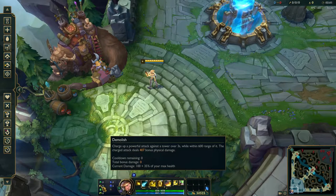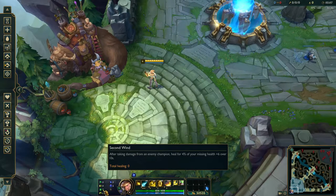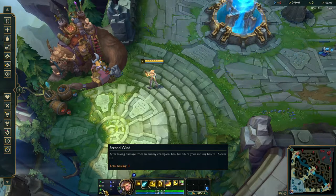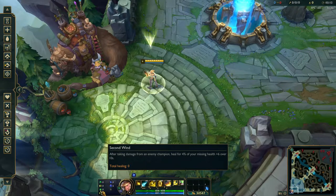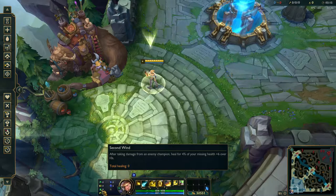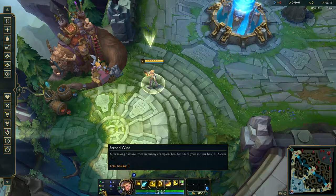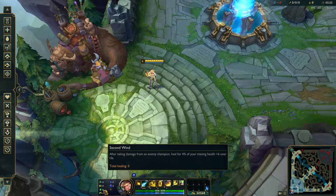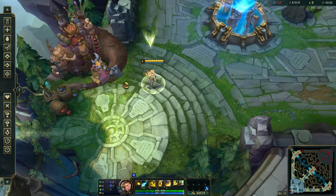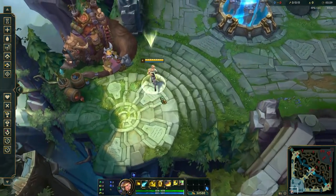In the Resolve tree I go Demolish, as the other two don't help too much. For the second slot, this can be Bone Plating or Second Wind — typically I'll take Second Wind if I'm playing into a harass lane, and Bone Plating if I'm playing into an aggressive lane that can land a combo on me, so I can reduce the combo damage during lane phase.